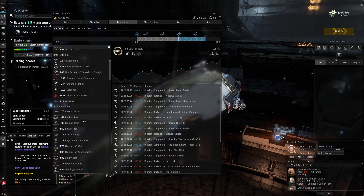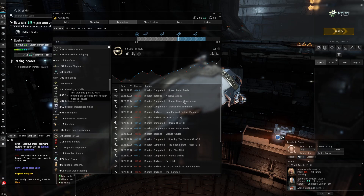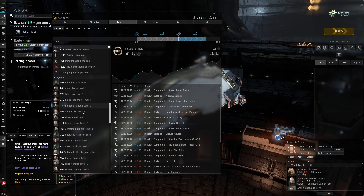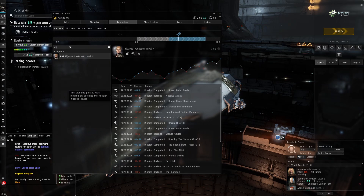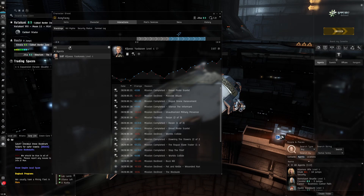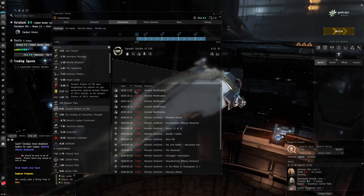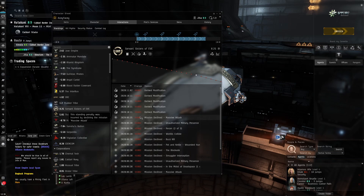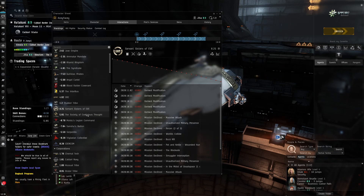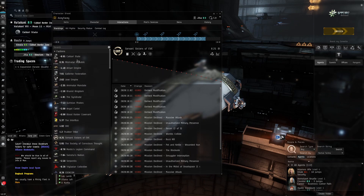When you decline a mission, it doesn't take such a big hit to your faction standings. For example, with Sisters of Eve - I declined a mission called 'Massive Attack' and took a minus 0.2 standing hit on the corporation, and the agent took a minus 0.4 standing loss. However, if we look at the faction standing, it's only minus 0.03 or 0.02 - hardly any standing loss.